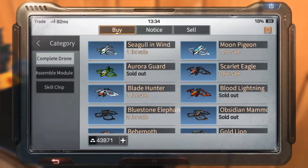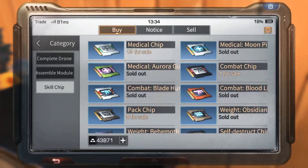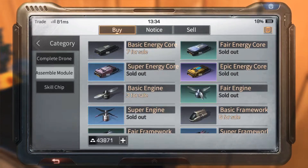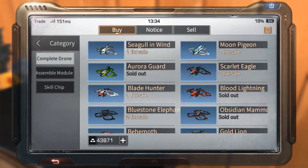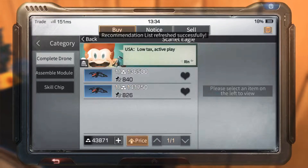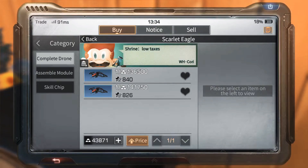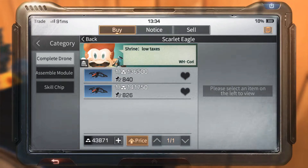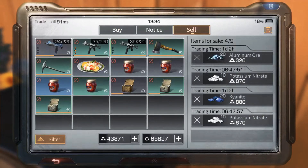Basically, drones consist of chips — that is all you're worried about is the chip. Do not buy a completed drone, do not buy the assembled parts for the drone. Only worry about your chip. You can obtain chips through Trade City, by buying them, or through the mall. As shown here, do not buy a completed drone — the Seagull Wind which heals you, and the Combat Drone at 135,000 and 141,000 gold is not worth it at all.